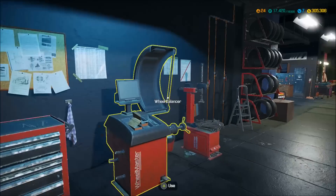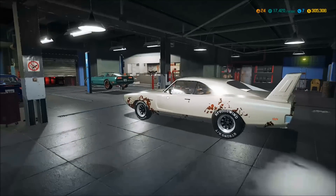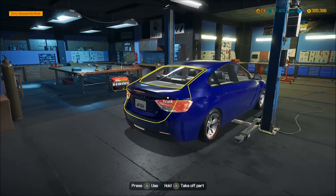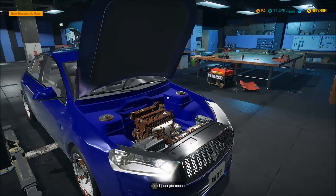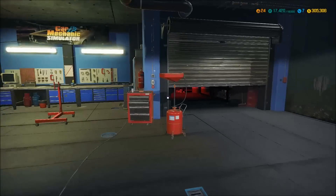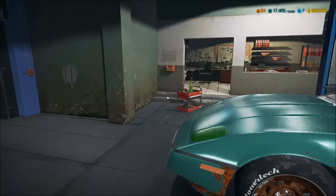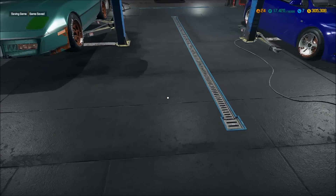Alright guys, back in the shop. We're pretty full in the garage now so I shouldn't buy any more cars for a while until we get them fixed up and sold. Been working on some jobs and leveling up — we're at level 24 now. Got a new story job here and this one looks pretty messed up, so there's going to be a lot of work to do. Maybe I'll do it in the next episode, or we can do the Corvette. But first let me check and see if the money glitch still works.